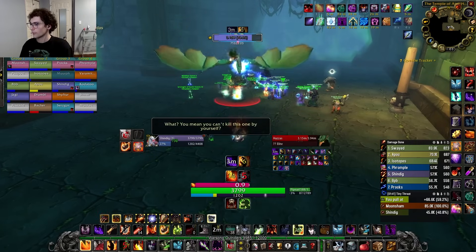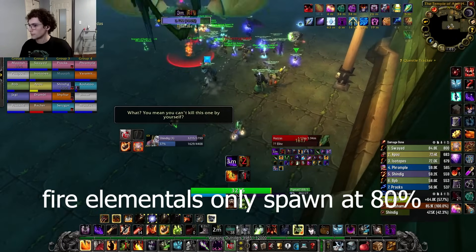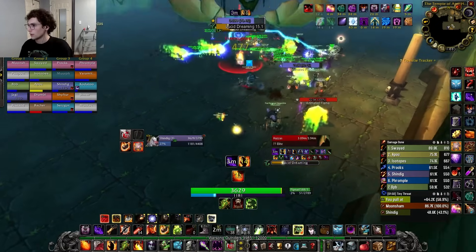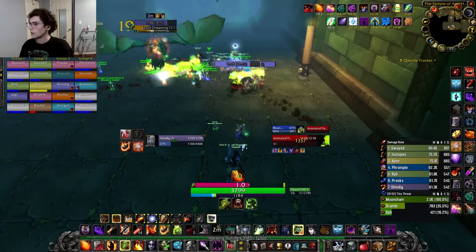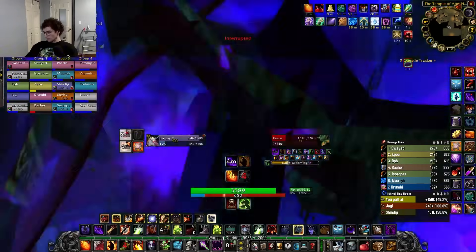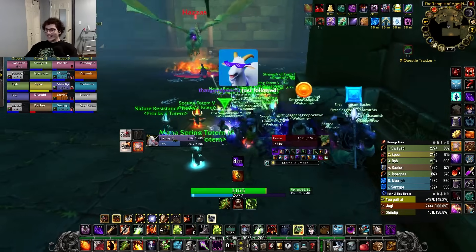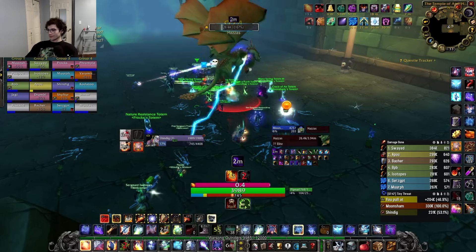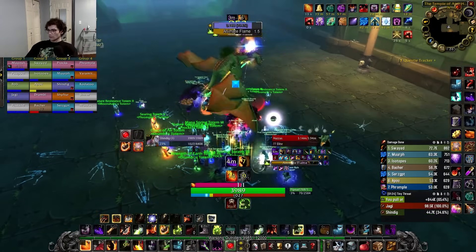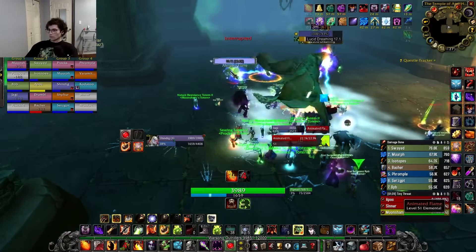At 80% and 30% health, Hazas will fly to the middle of the room, spawn fire elementals, and cast Lucid Dreaming. There are two ways to handle this mechanic. The first, and most simple, is to line of sight the casts around the pillar and DPS the adds down. Once the cast finishes, the fight resumes as before. Repeat until Hazas reaches 0 health. Assuming line of sight still works when you're watching this guide, you can skip the rest of the discussion for this boss.